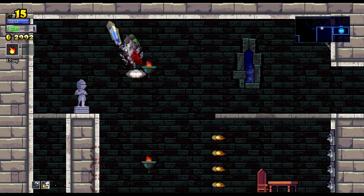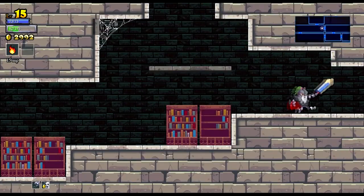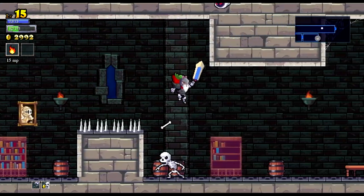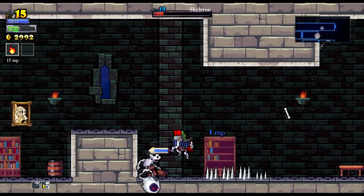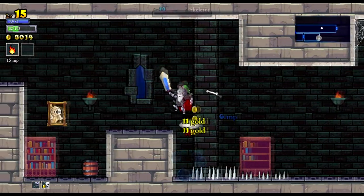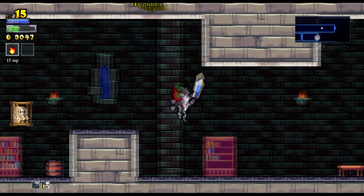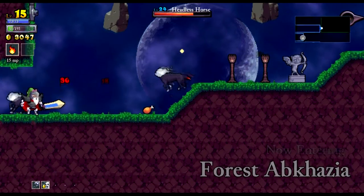I've got one more room down here to investigate, just to the right of this room. It's already revealed so I must have been there. Oh! This goes into the forest anyway — that's kind of convenient.